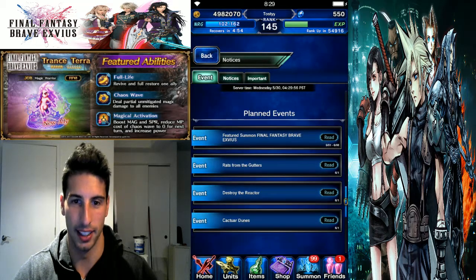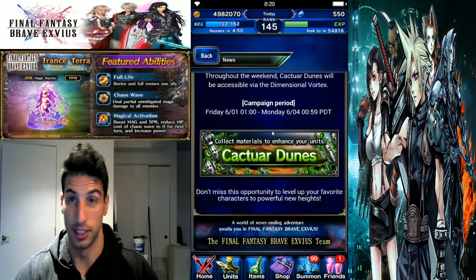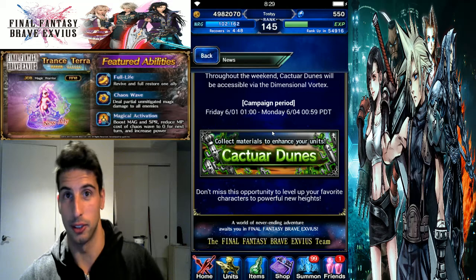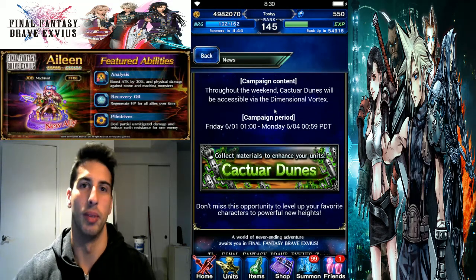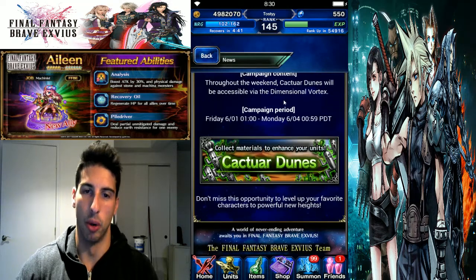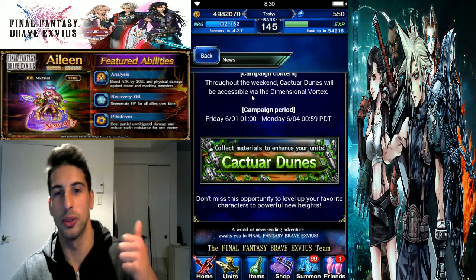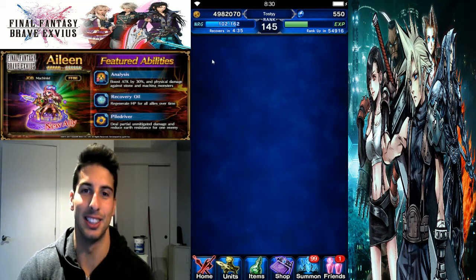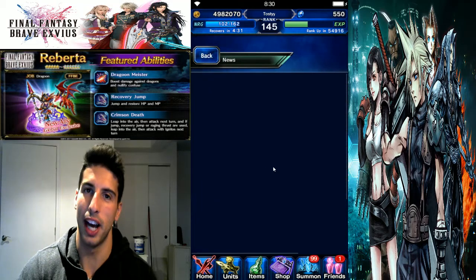Let's start right here at the bottom — Cactuar Dunes. So if you guys got some five-star this weekend and you're lacking Cactuars, even though there is the raid event where you're able to farm those Cactuars by summoning them, if you need more, Cactuar Dunes is gonna be right there this weekend so you'll be able to farm those Cactuars a little bit easier.